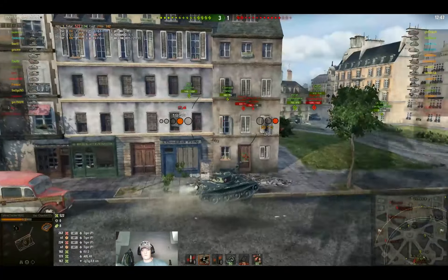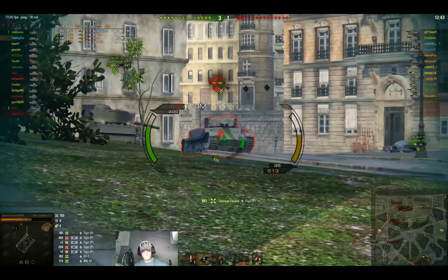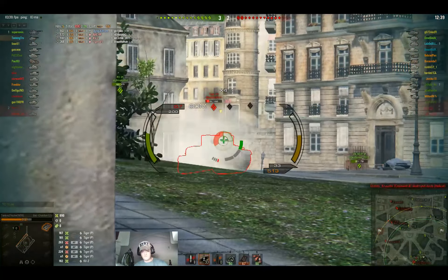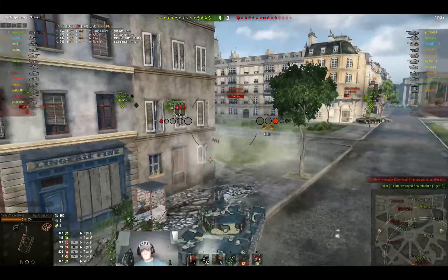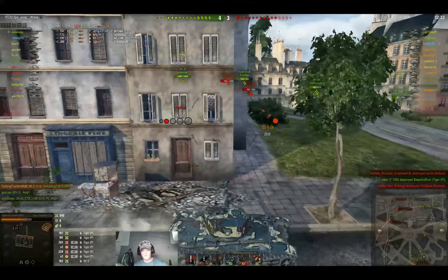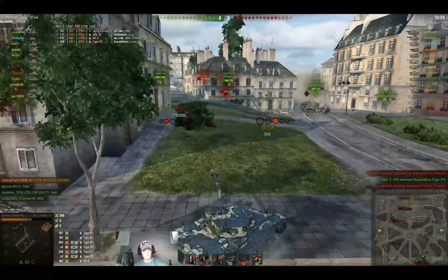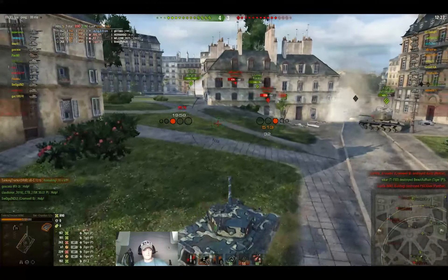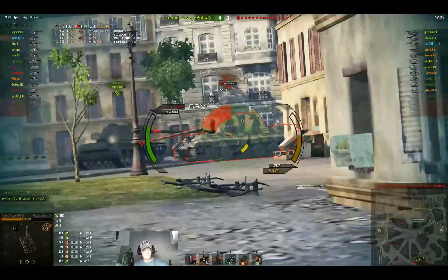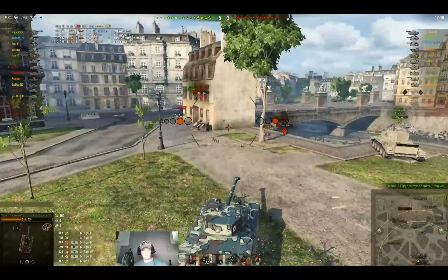I figured I'm going to put some premium rounds in, because obviously I'm not going to go through him with standard. I put one in his lower plate, then one in his upper plate — which was kind of stupid — and the last one in his turret. That time it was a little better; he didn't hit me at all, and I put four rounds in him. Out of the four, two penned and two bounced.